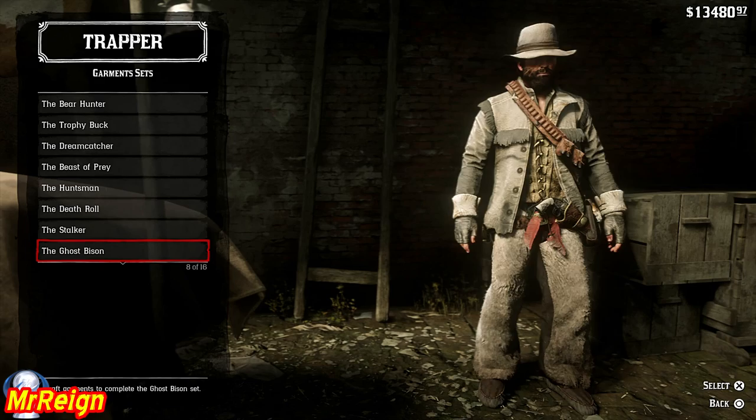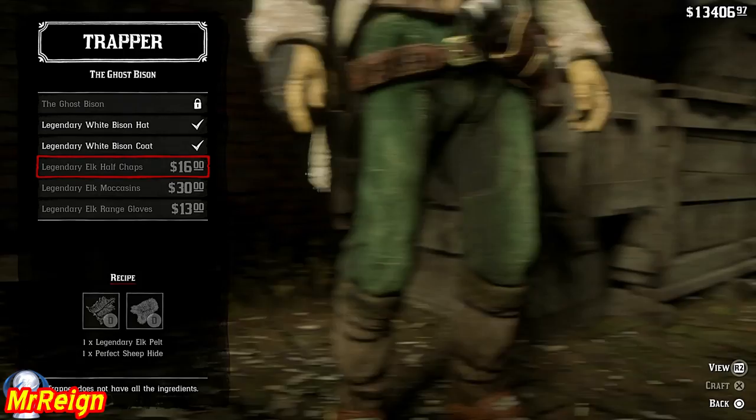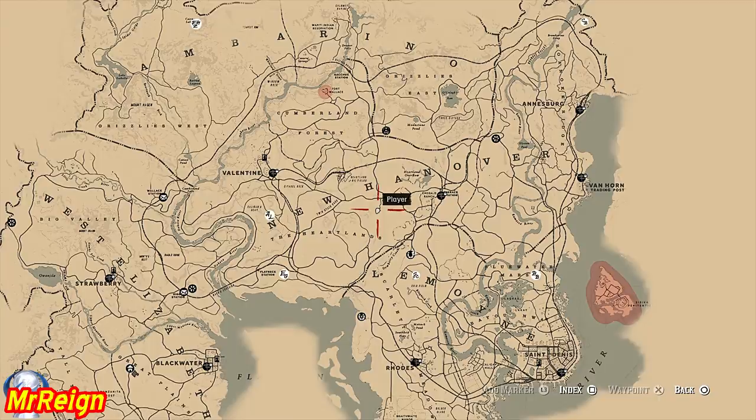I want to show you quickly what the garment set is. The ghost bison set is right over here — because of the chaps I'm wearing you won't see the full outfit, but you can purchase those if you desire. We need a perfect sheep, perfect goat, the legendary elk, and the silver earring. I want to show you the good spots where those silver earrings spawn.